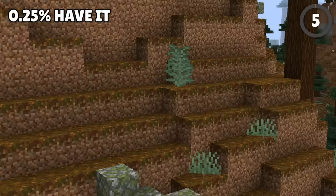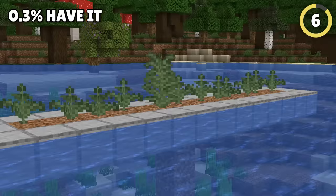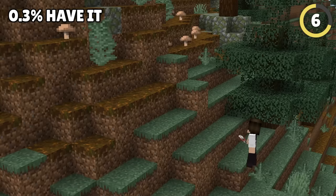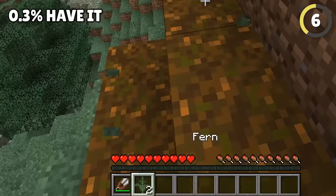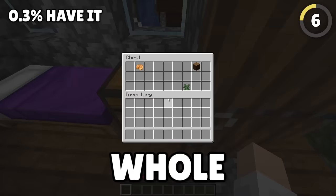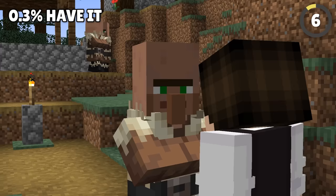This large fern is weirder than it looks, and with a rarity rate of 0.3%, this one's pretty rare. You actually can't get these in the wild — shears cut large ferns into two regular ferns, so the only place to find whole ones is in a chest in a taiga village.